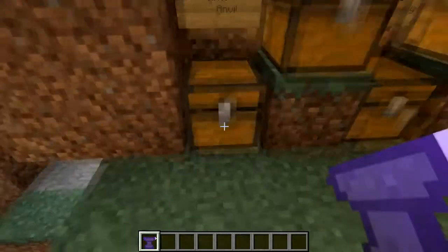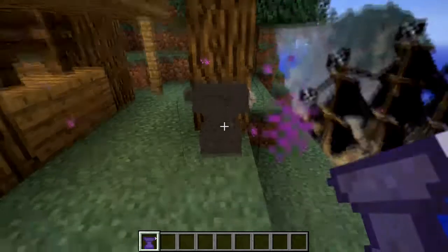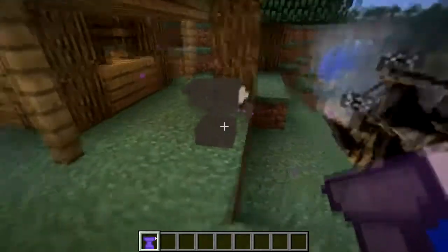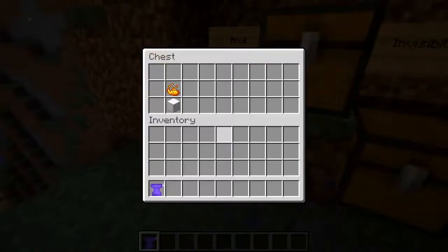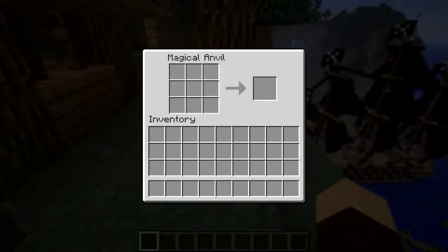The anvil behaves just like a workbench. As you can see, it's magical — it's got things going on. If I right click, it opens up just like a workbench, but obviously the only thing you can make on here is rings.